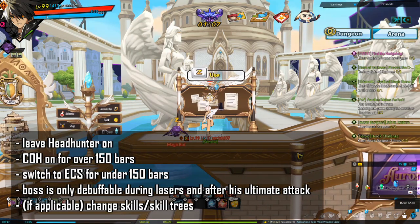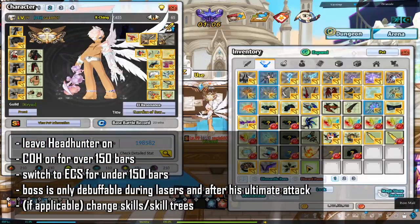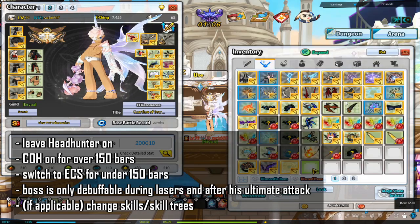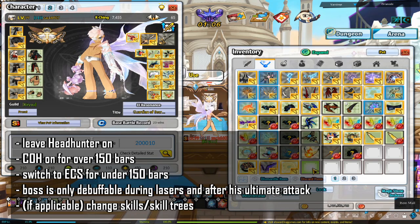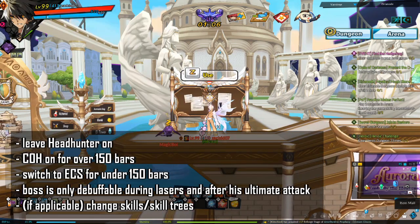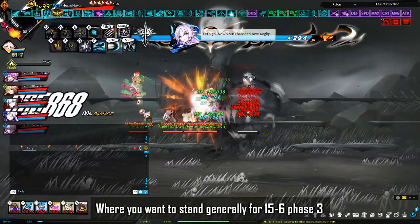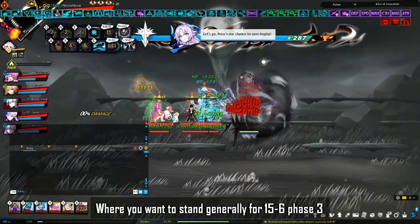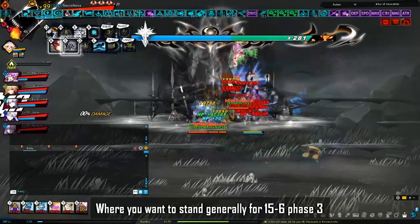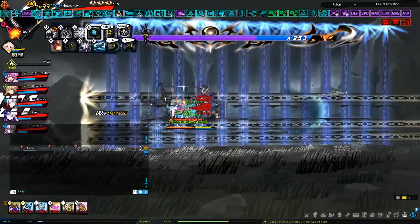Now let's talk about 15-6 Phase 3. Leave Headhunter on. If applicable, use Code of Honor over 150 bars of HP and switch to Engine Cooling System under 150 bars. The boss is only debuffable during lasers and after his ultimate attack. You may also want to change skills or skill trees depending on your class. Generally, parties want to group up at a specific location in Phase 3 — always stay there unless avoiding an attack. Birth targets and teleports toward party members, so staying grouped keeps the boss in one place.